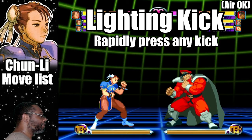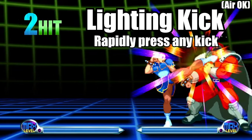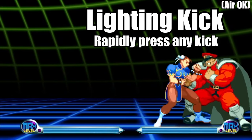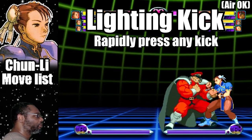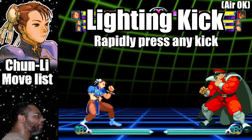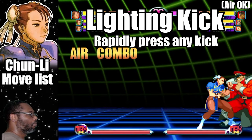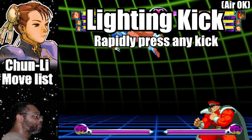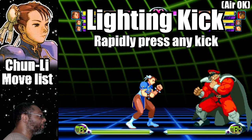The Lightning Kick is known as Chun-Li's trademark attack. To do the move, rapidly press any kick button. This move has one of the fastest start up times ever. It works excellent in combos and you can even do this technique in mid air. The only criticism is you have to have fast enough fingers to initiate the attack. If you have button press speed, then you will have a move that will come out almost instantly.